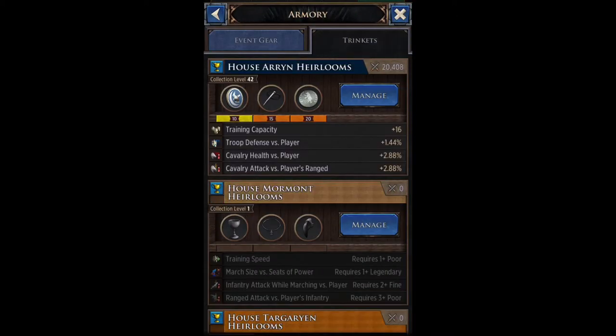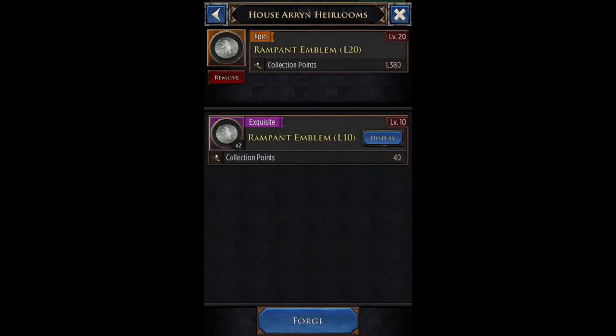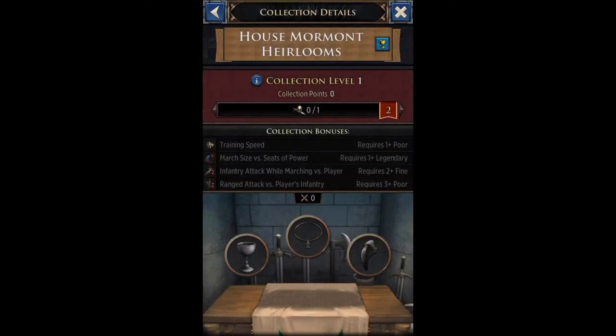Looking at my House Arryn heirlooms — my collection level is 42. I have a level 10 legendary Falcon Shield, a level 15 Wildling Bone Needle, and a level 20 Rampart Emblem, both of the last two being gold. For the trinket armory it's actually a bit different from the normal armory: instead of needing two legendary, two blue, and two common, you only need one legendary to unlock the first bonus — moth size for seats of power — and then one fine (blue) item to unlock infantry attack while marching versus player.